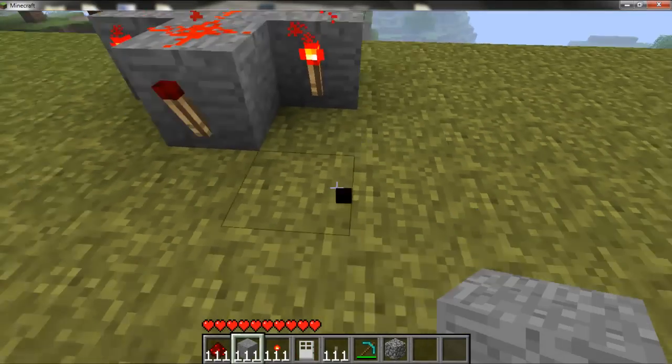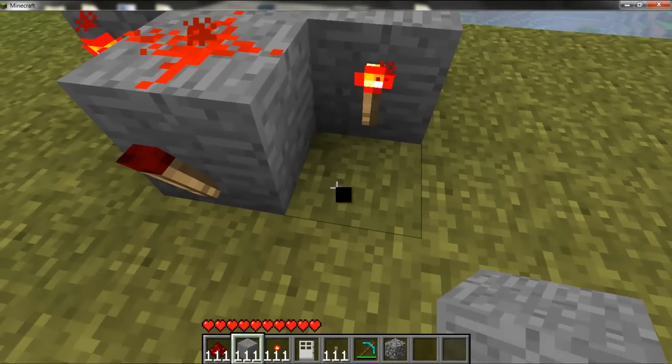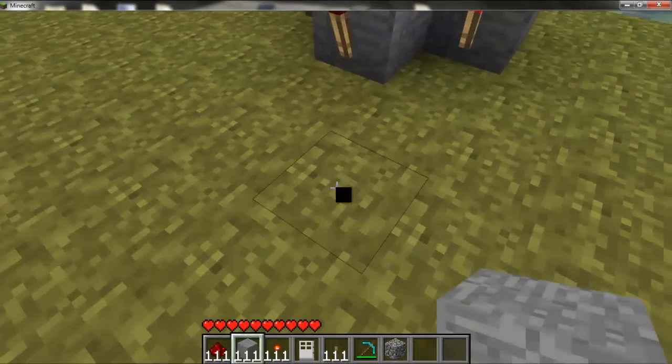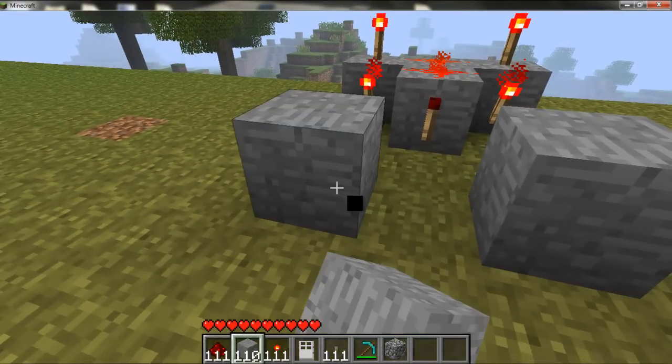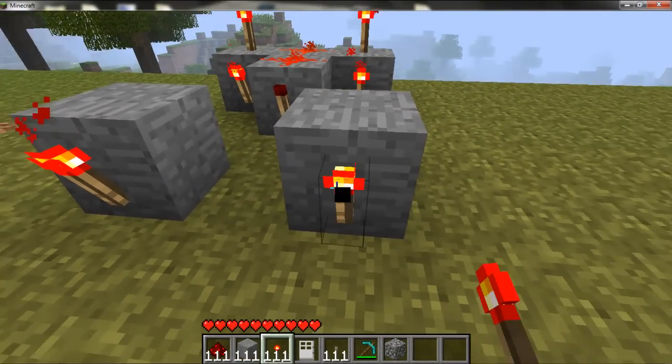Now you're going to take your blocks. So you're going to have this block with the torch on it — this one. Then skip one, skip that one, and put it right here. And then do the same thing right there. And then you're going to take your torches, put one here, one here.